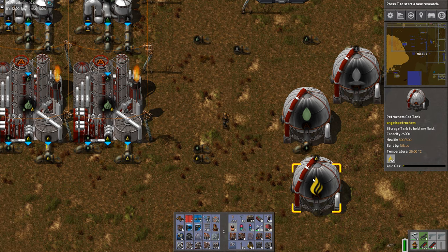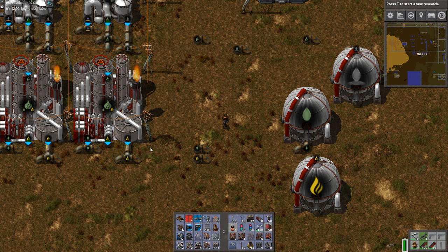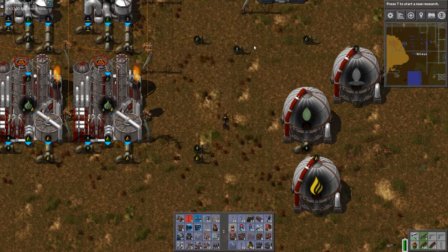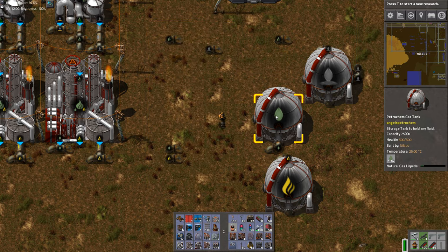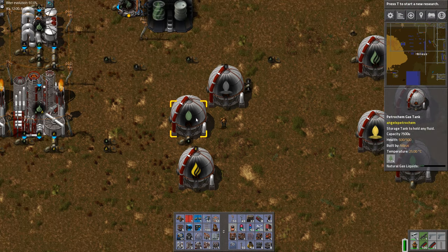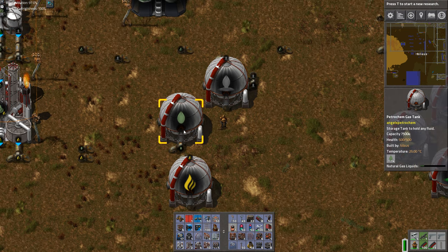I recommend making sure there's ample storage for acid gas and then just leaving it there — you can always come back and pick it up later, or store it in barrels. The primary output of this process — 80% of it — becomes natural gas liquids. This is the key ingredient of the gas part of the process. Natural gas liquids is what we will continue to do cracking and gasification on in order to get our organic chemistry going, eventually leading to plastic.